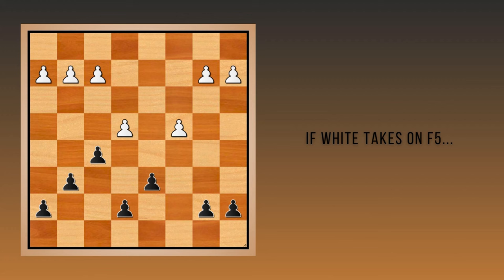If white instead takes on f5, either black forms a central pawn majority, or recaptures with a piece and improves their piece play, including the opening of the f-file. Either way, black increases their potential on the kingside and in the center.